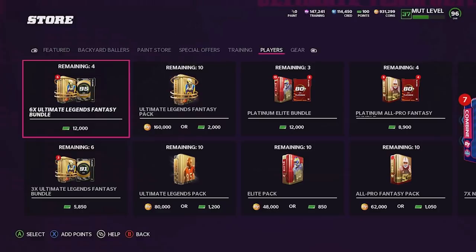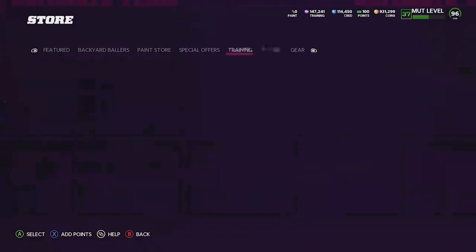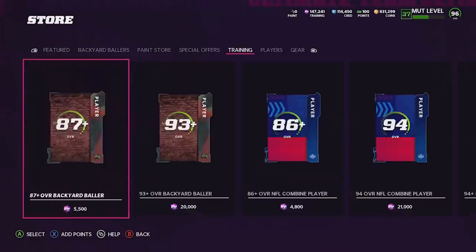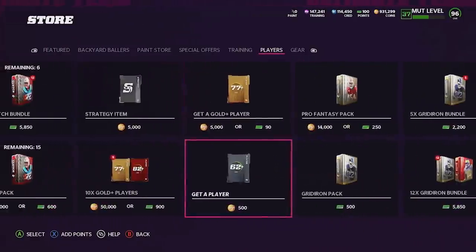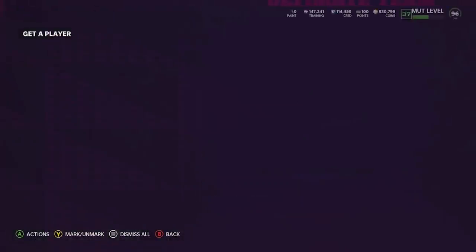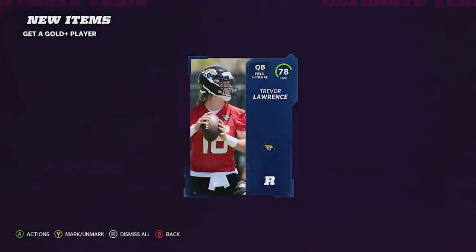We're going to be starting in the player section — the only two sections we can really open things in are Players and Training. I'd do the paint packs too but they're basically in the training packs. So let's go small to big, opening a Get-a-Player pack first. This card probably won't even play for our team, but we got to open it for the sake of the video. We got Trevor Lawrence, kind of an interesting card.